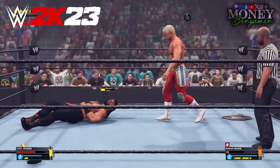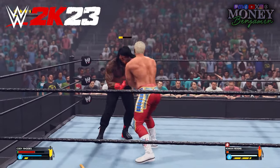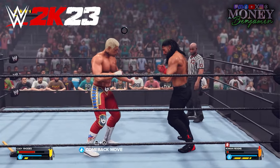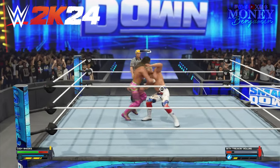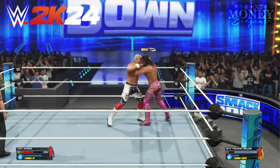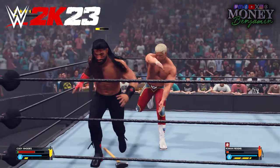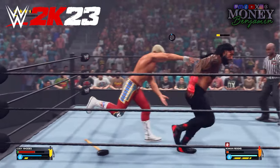When it comes to gameplay, it's very familiar to previous installments. One big annoyance from 2K23 was the constant clashing — you'd send them off the ropes and just clash because you couldn't time maneuvers correctly. When I was playing my first match, I kept sending Rollins off the rope, and as I was hitting an attack — whether a strike or a grapple — my character Cody would actually go into position ready for it. It's a small change that keeps the match flowing beautifully without crashing.